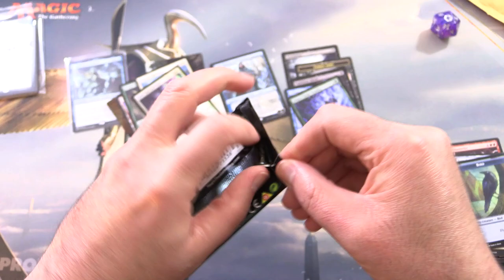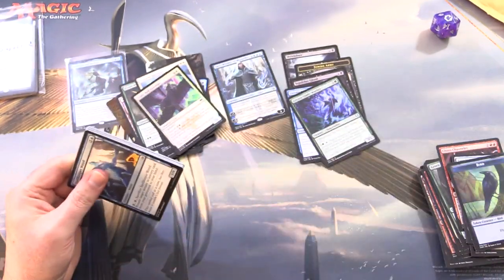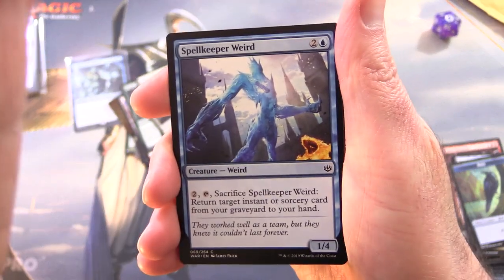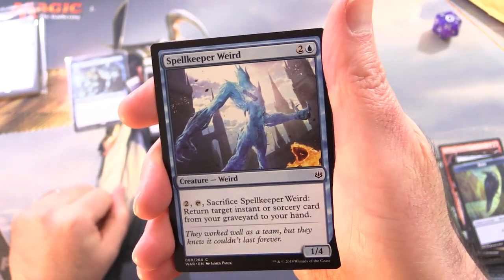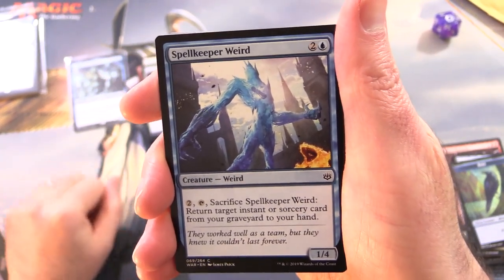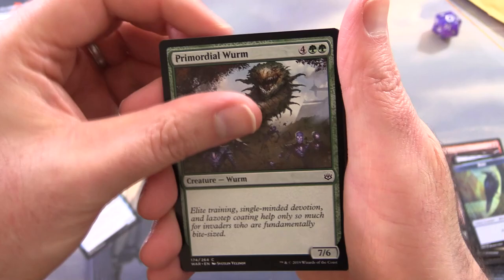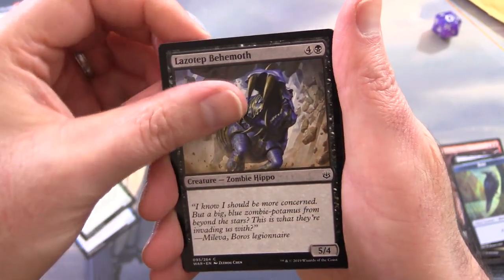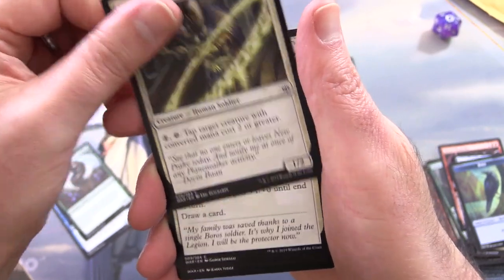War of the Spark. Let's go for a Mythic Planeswalker. I know we're going to get at least one Planeswalker in this pack, because every pack of War of the Spark has one — mostly uncommon. So we have Spellkeeper Weird, Ironcrop Invader, Zombie Minotaur Warrior, Primordial Worm, Lazotep Behemoth, Zombie Hippo. Okay then. Lore Rune Enforcer.